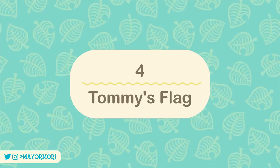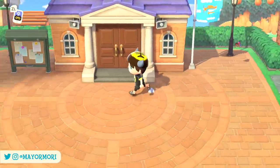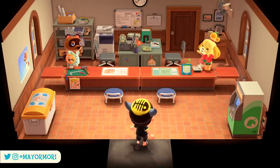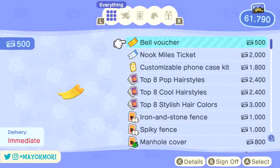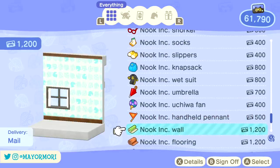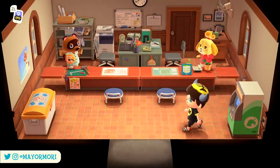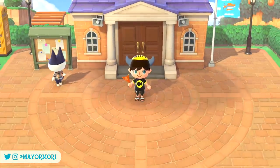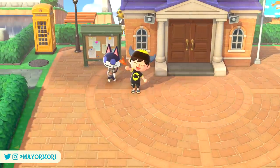Number 4: Tommy's Flag. Wave 2 of the summer update isn't all about big new features but also tiny new details. One in particular is a brand new item now available at the Nook Stop. If you head to Resident Services and scroll down to the Nook Inc. themed furniture and clothing items, you'll see an all-new Nook Inc. handheld pennant flag. This flag costs 500 Nook Miles, and you may recognize it — it's actually the flag Tommy was holding in the first few days of New Horizons when he was wandering around the deserted island. It's an adorable little item and is interactive, so you can wave it around.